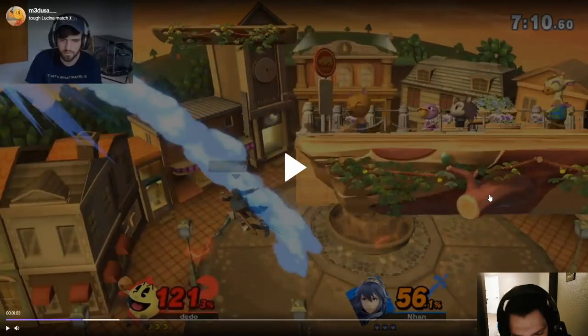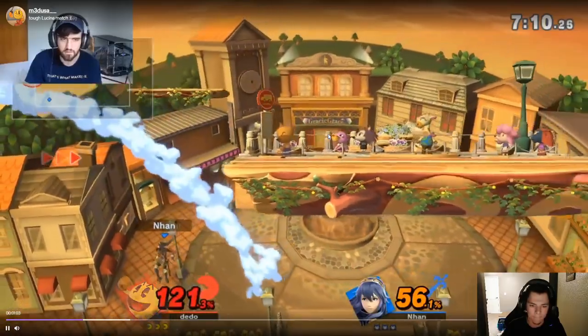Counters — I want to talk about this. If you're using it as a counter — Lucina, Roy, Krom, Lucario, Joker — you have to mix up your side-B recovery. You can go low, you can go high. You don't want to go in that straight diagonal line to the stage corner through your Galaga every single time. If you have a hitbox on both the trampoline and side-B, you're putting it up for counters. You have to vary it — go high, go low.